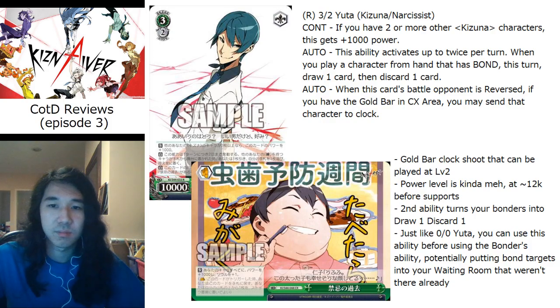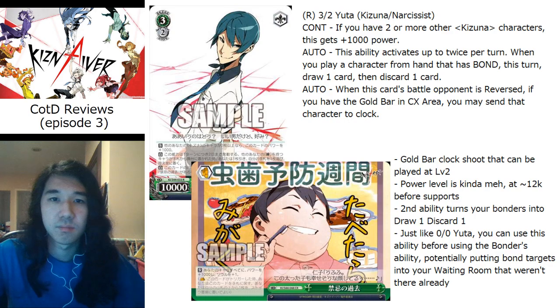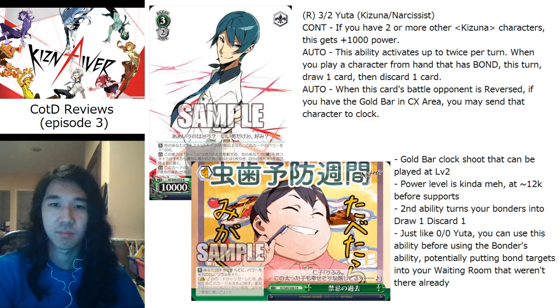The loot isn't that great because you're playing bonds out of hand anyway. A good clock shoot with a CX combo usually wants something that draws into it. It does dig as deep as if you play something like a Kagi, but that assumes you're playing two bonders. If you're not making that investment it's pretty hard, and 12k before supports is easy to get above with a level three and a support and a counter.